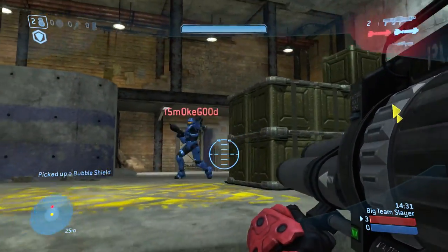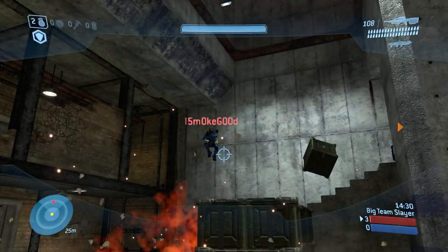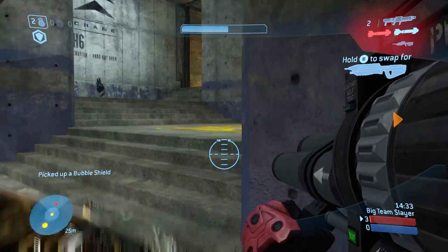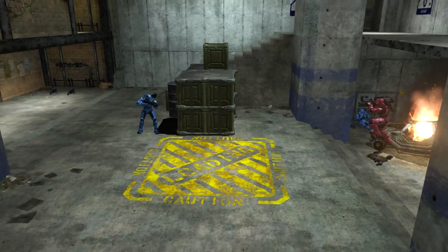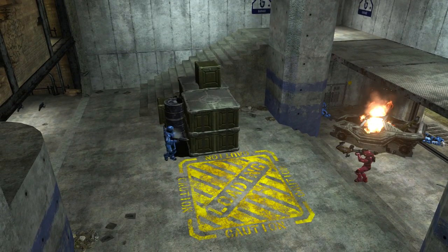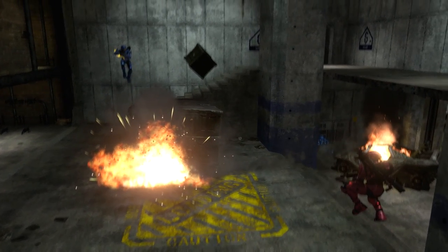I'd like to point out a tactic that I use on this player, and that this player uses against me, as I pick up this pretty easy kill on him. Let's start with the tactic he uses. There's a really good job by this player noticing that I have rockets — he's going to jump backwards, which almost guarantees he's going to survive, even though he does lose all his shields. This is a really good play by this enemy player; this is what you need to do in Halo 3 when someone has rockets.